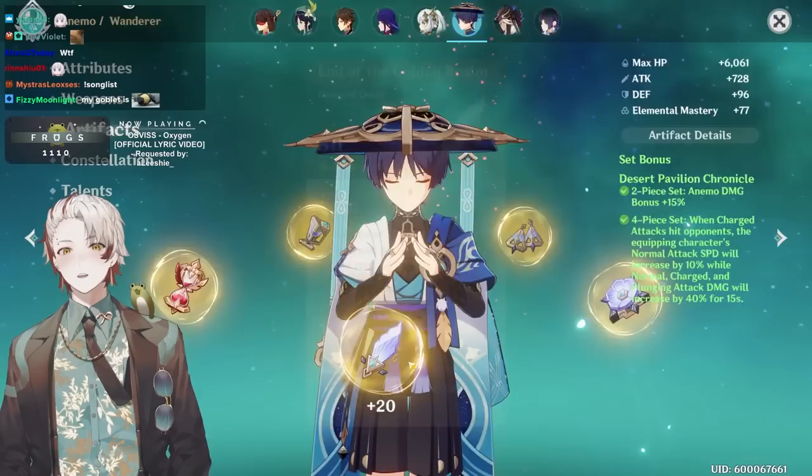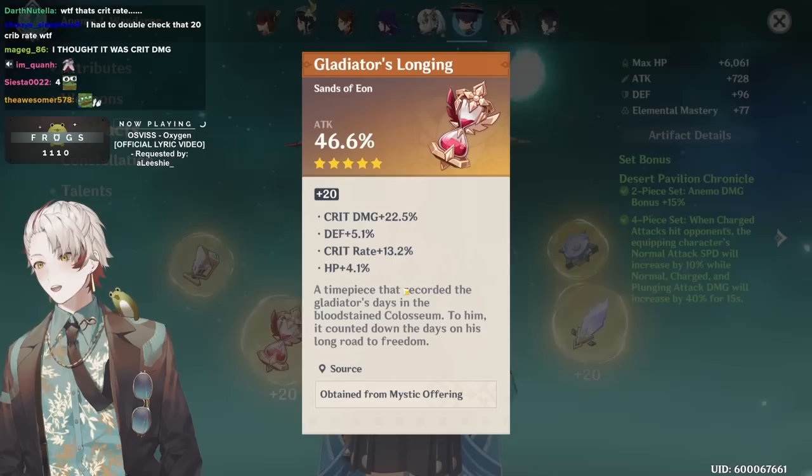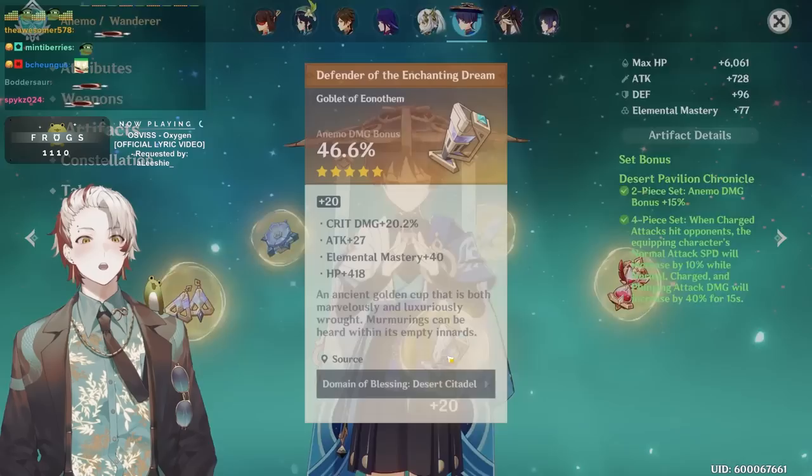How long has this dungeon been out? Another 49-piece — there's another one today, chat. This is a Nemo goblet on-set. Thank you for the relatability — I appreciate that. Nice piece considering that you have a 49 here and a 47 here. I'm glad you have a 20 right here, thank you.